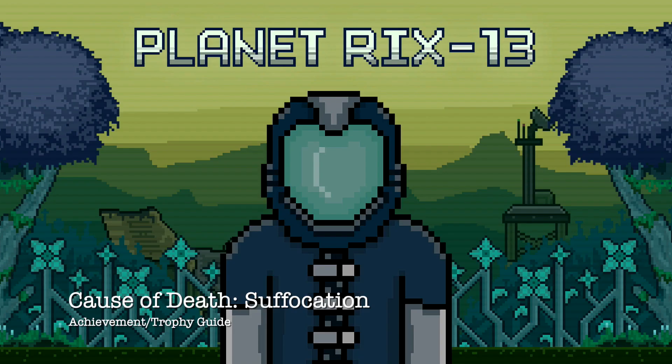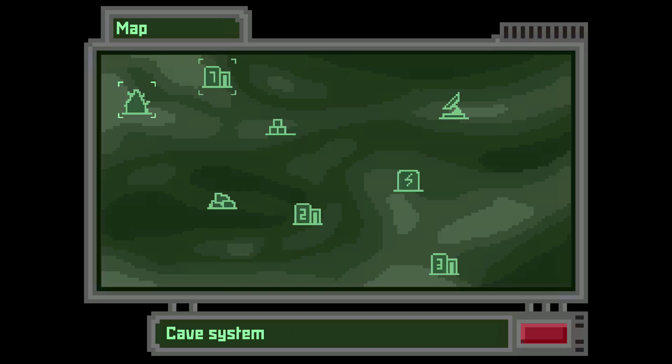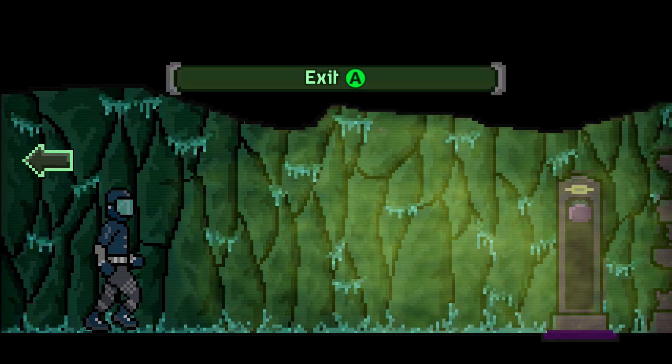Hey everybody, it's Sean here from thegimmeac.com. Here we are today back in Planet Rix 13, grabbing the Cause of Death Suffocation Achievement. This one can be done as soon as you unlock the cave system after getting the stuff you need from Lab B01. Make sure you come here first before getting the oxygen filter — once you have that, you can't get this achievement.